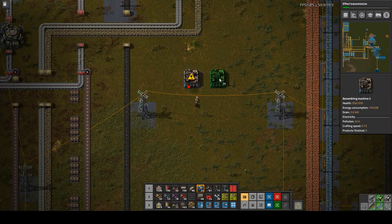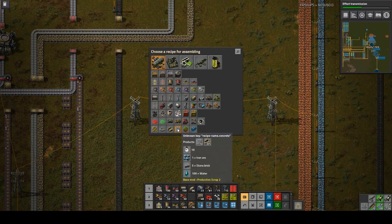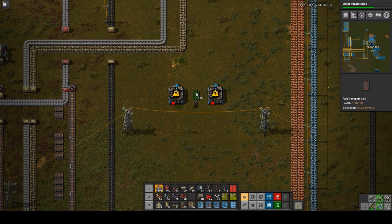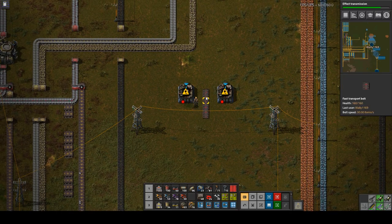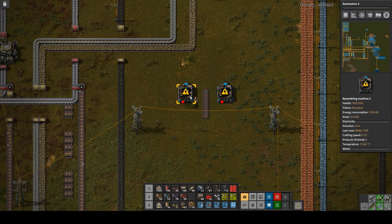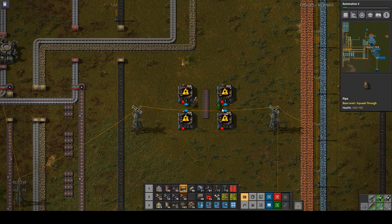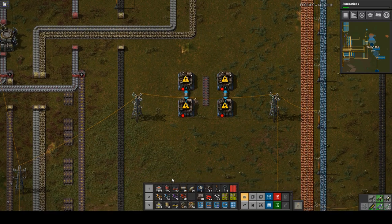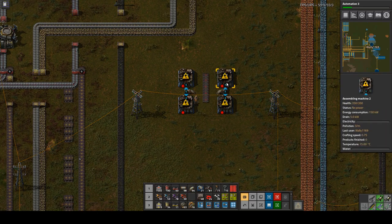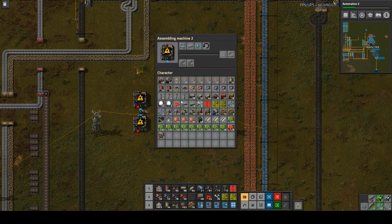I'm going to use this nice open area here for concrete making. Concrete doesn't require a whole lot of effort — I'll just do three assemblers. It's basically iron ore, stone bricks, and water. I'll put an output belt in the middle. I've almost entirely switched over to red belts now and I'm going to put these in the middle with another pair here, then deal with the pipes on the outside.